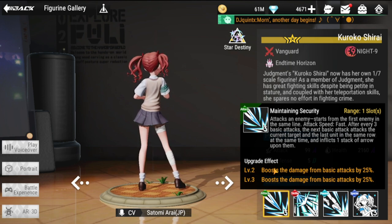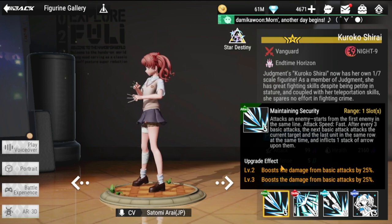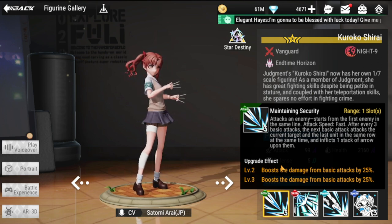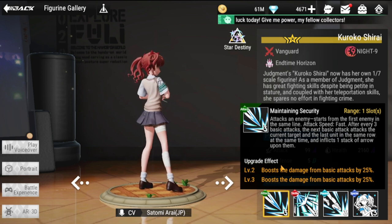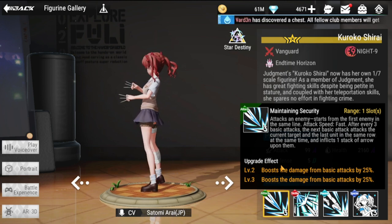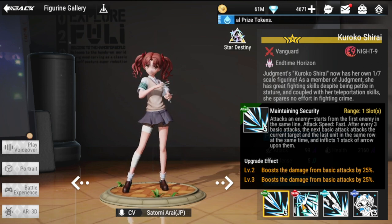The upgrade effect at levels two and three is a total of plus 50% damage — take note of that. Since her basic attack already has fast attack speed, adding attack speed gear will make her trigger that third attack — hitting the back-line enemy — even more frequently.